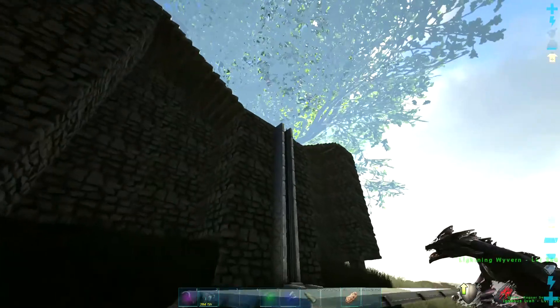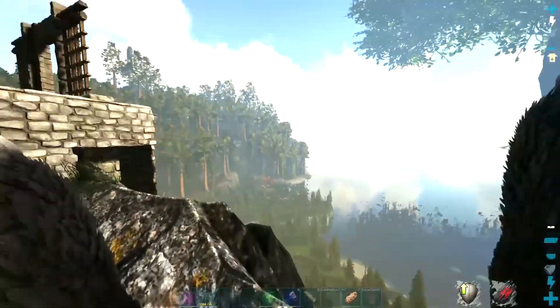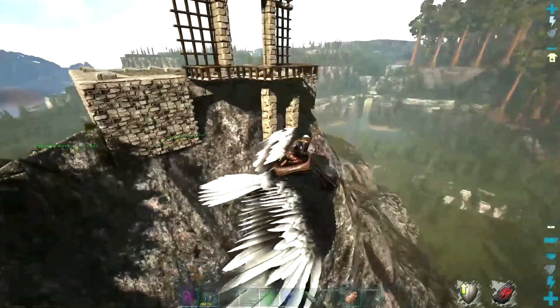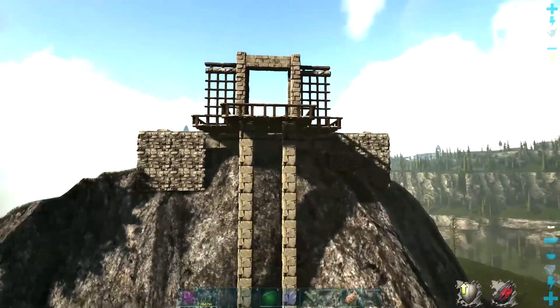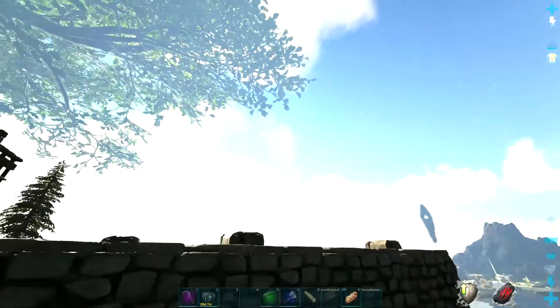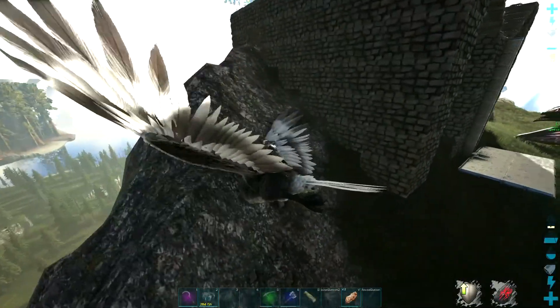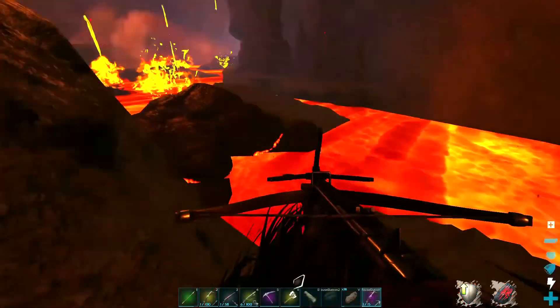This was the sort of design I was looking for in the base — this big block on top of the cliff is the foundation, with an elevator getting up to it, and I was going to put walls around it. I then decided to do a cave, because why not?